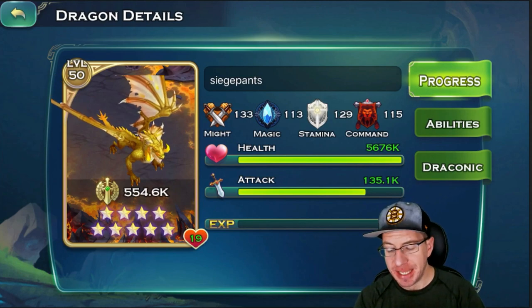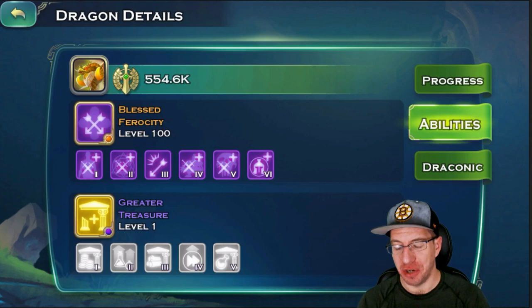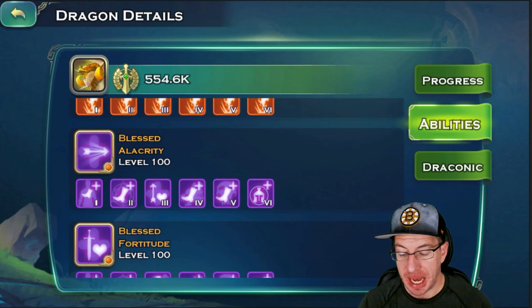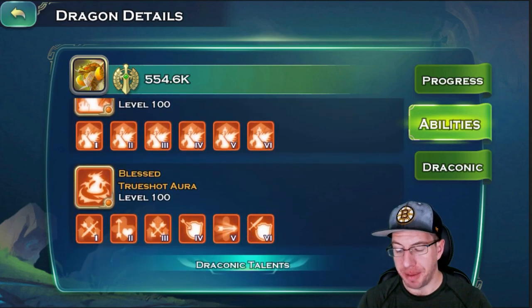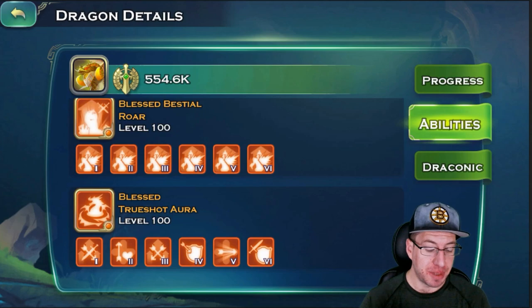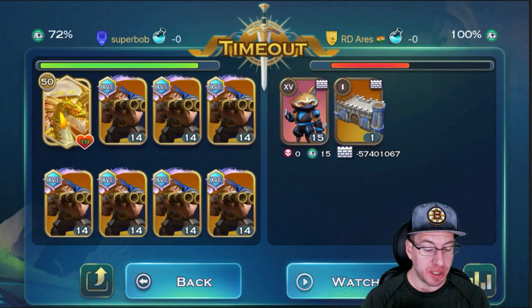He has Siege Pants as his dragon, which is a level 50 Topaz. It has three of the purple abilities. It's missing Barbarianism, which would offer a little bit more crit. It also has Blessed True Shot, so it's got True Shot, the range bonuses from the purples, and Fortitude. So that's actually really good.